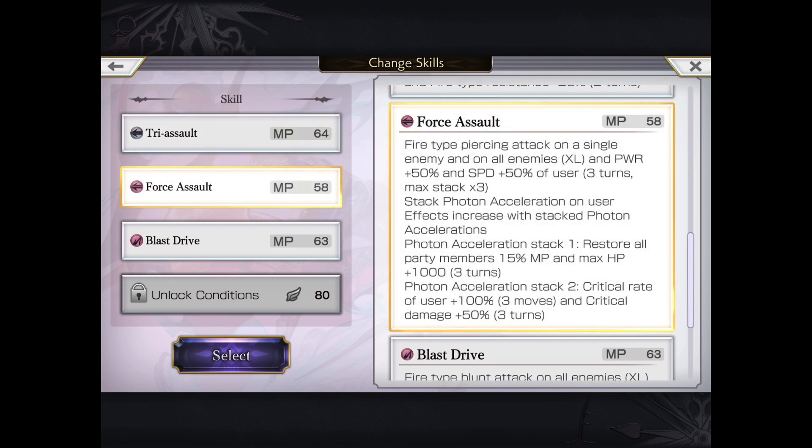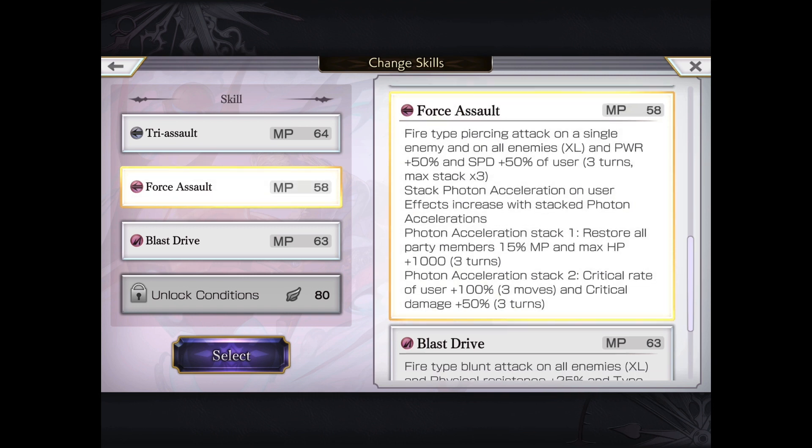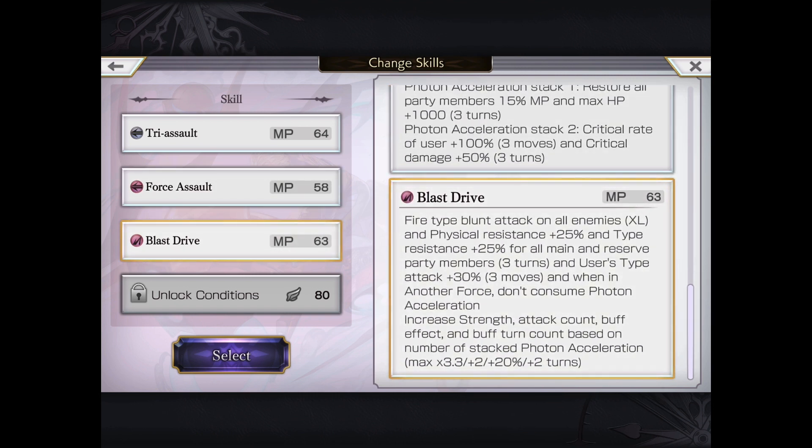In terms of his 2 AS moves, there's a lot of words here. Fallist Assault is a fire pierce single enemy and on all enemies XL – counts as one move during the AF – and power and speed stackable 50% for a total of 100% if you get all 3 stacks. Note that each time it attacks, you can get full tone acceleration stacks, which will now give him additional abilities: restore MP 15%, increase max HP. After 2 stacks, it will give crit rate 100% for 3 moves and crit damage 50% for 3 moves. Note that it's only after he has 2 stacks before he can do the additional attack with Force Assault and then give himself those crit boosts. It's a little bit misleading – I thought that after the second move you're able to do it right away.